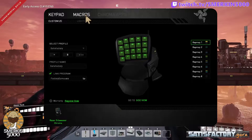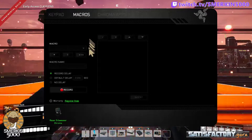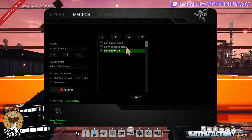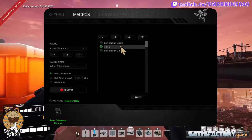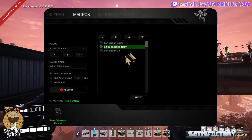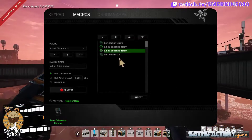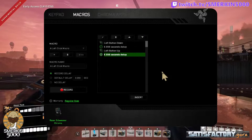Now I'm going over to the macros tab itself and I'm going to select that macro we just created. I'm going to change the delay time — click the edit icon — and I'm going to change this to 0.05 seconds delay. I'm now going to insert another delay and then select that second delay and move it to the bottom. Now that saves everything as I go.